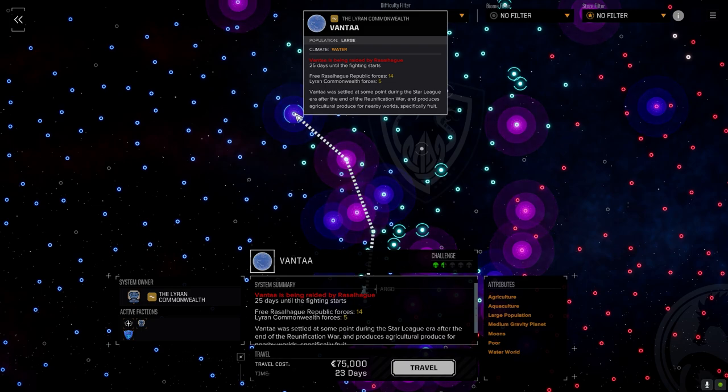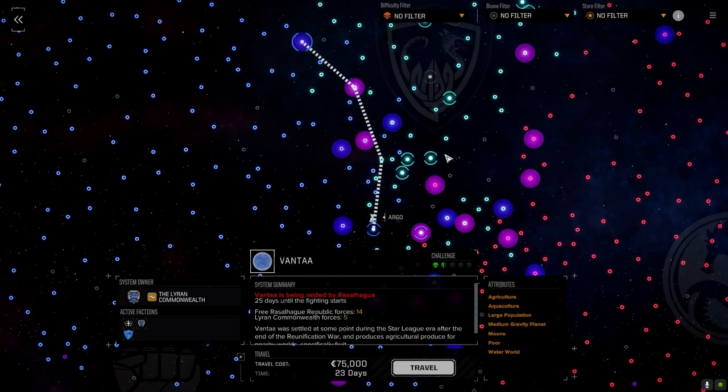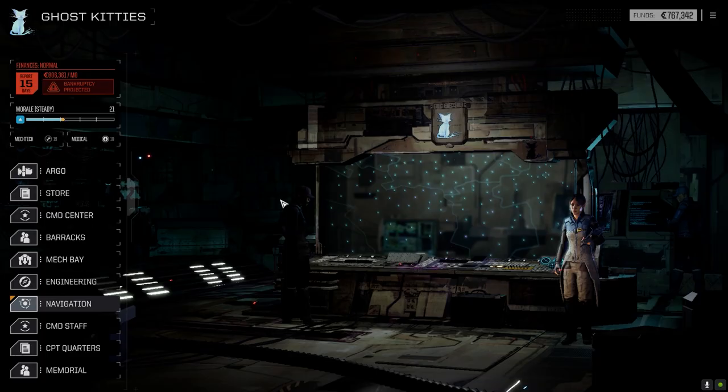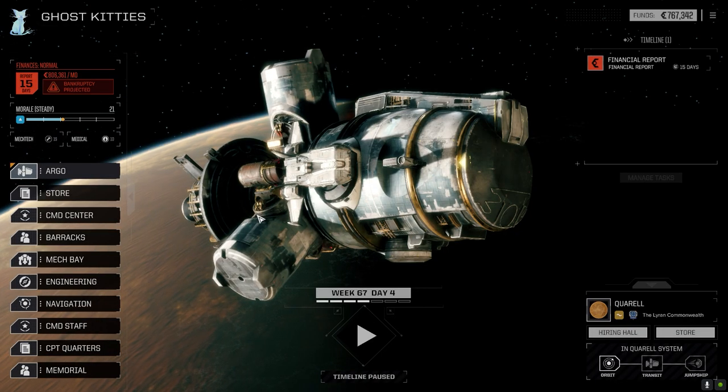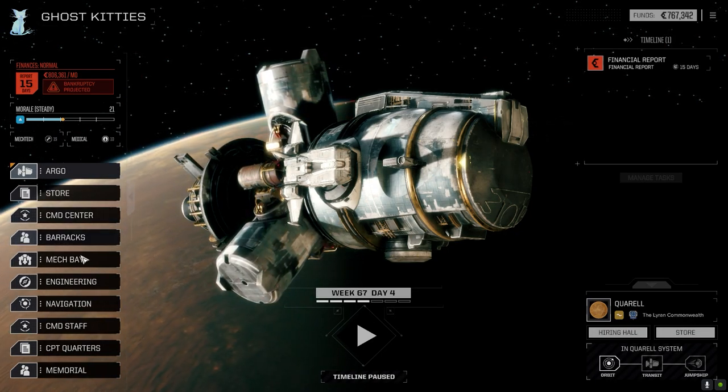That system is going to be raided by Rasselhag, so if we can pull these two off quickly — it starts in 25 days — we'd have to do one mission here and then jump, which means we'd need to make enough C-bills to cover the financial report and then survive once we arrive. It's probably not a good idea. There'll be more opportunity, so we'll just stay here.